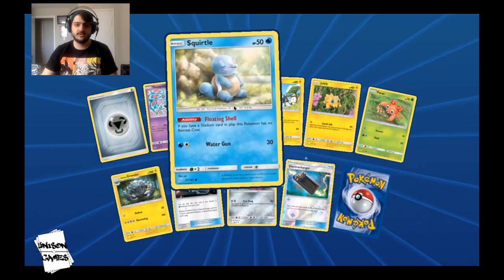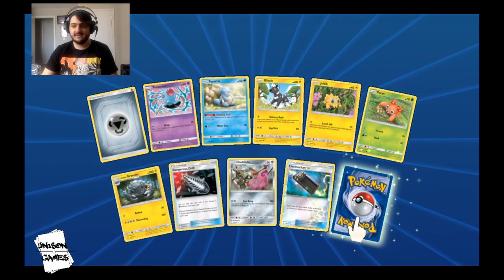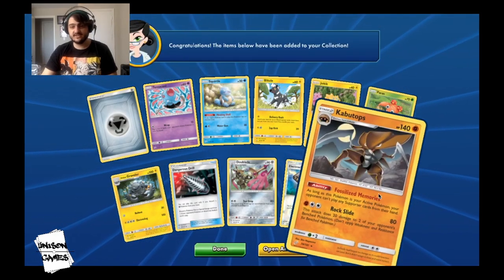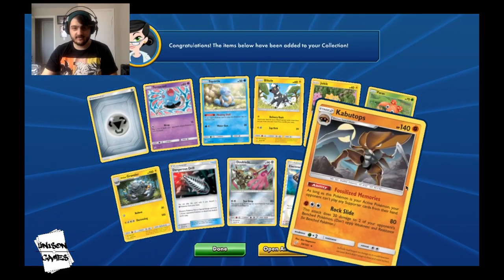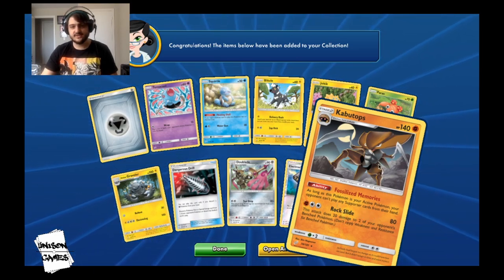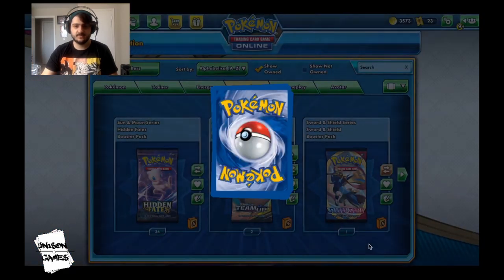We get the good Squirtle again with Floating Shell — that's good. Dangerous Drill. And Kabutops — actually this card is not that bad, it's a Supporter lock which is kind of interesting.